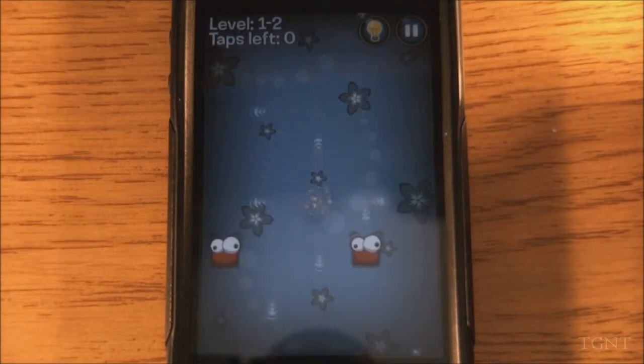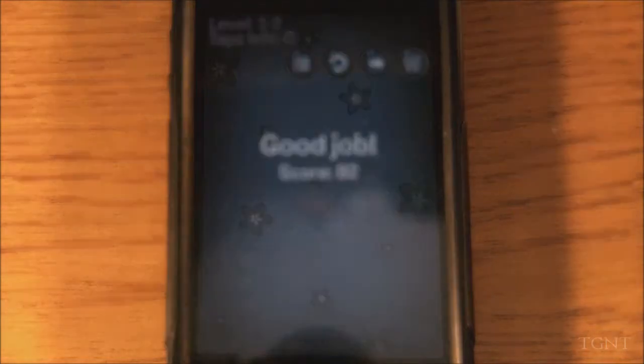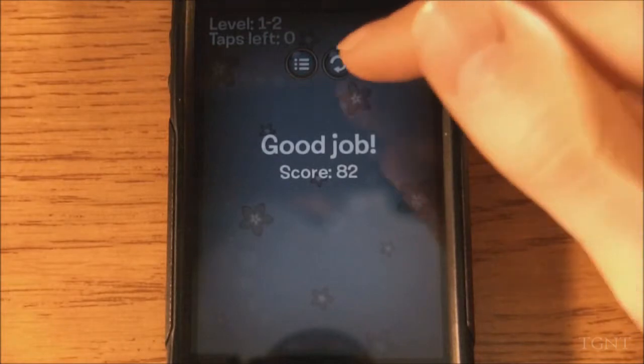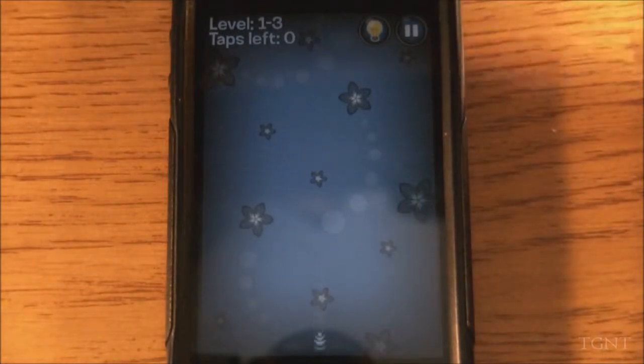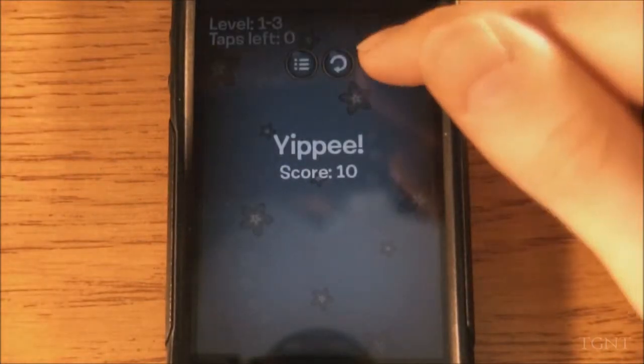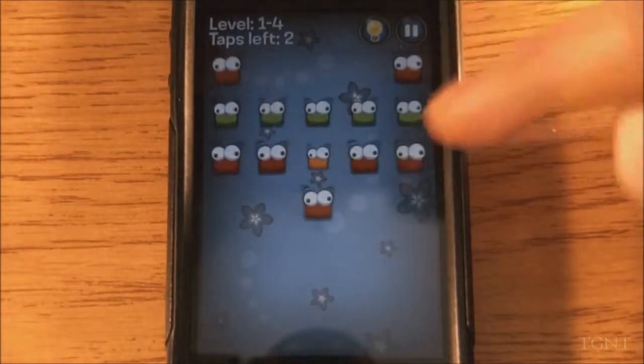You can see the whole level can be beaten in one snap. So basically throughout this game, you get more complicated snappers such as this green one, which actually takes two taps. It looks like it tapped three times, but it was actually twice. Some of these snappers take three or four taps.